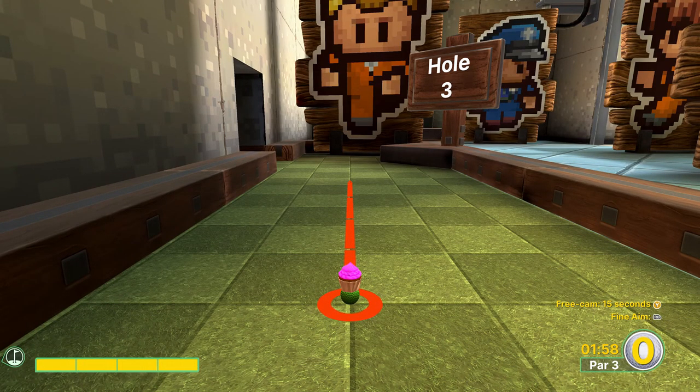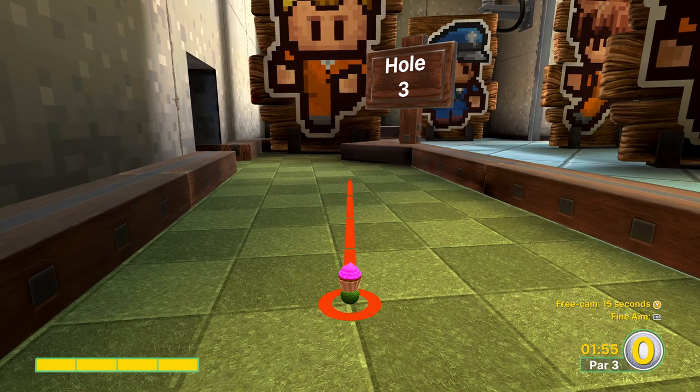Hole number three is an easy hole-in-one. We're going to go full power aiming exactly where I am. You can use the pattern on the ground to line it up and you'll go straight to the hole.